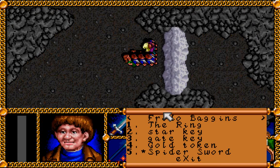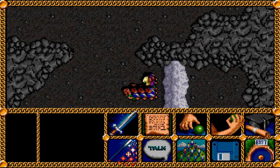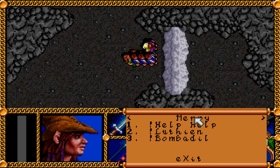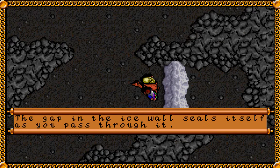And here we have what looks like a wall of ice. I'm going to try and use the torch to get through it. The wall of ice is not even warm — nothing has melted. There may be a way to get through this wall, but the fire isn't going to do it. Looks like we're dealing with a magical wall here, so maybe we have a spell or something we can use. We can use Aethwin's countermagic. The gap in the ice wall seals itself as you pass through it.